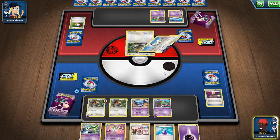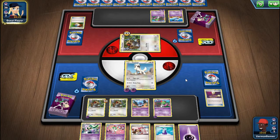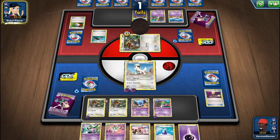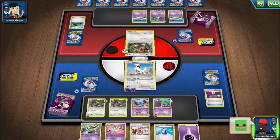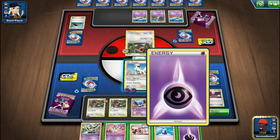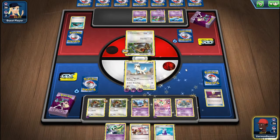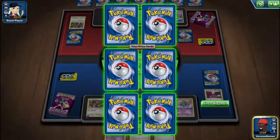I'm going to use Tight Jaw. Next I'm going to put an energy on Furfrou so I can use Sharp Fang. Tails - she ends up drawing three more cards. I forgot to say hello - hello! I'm going to put Gallade down, put an energy on Furfrou, evolve Ralts to Kirlia, and use Sharp Fang. Top left - nice.